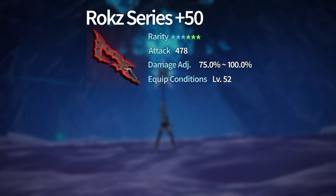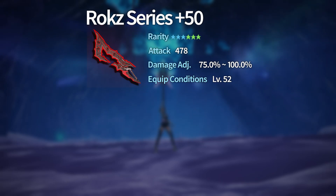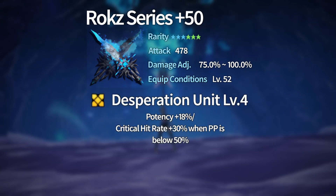The next item potential is available on the reddish-colored Rocks series weapons. Called Revolutionary Unit, at level 4 it provides 24 potency and 20 PP recovery when you take damage. The third item potential is for the bluish-colored Rocks series weapons, called Desperation Unit. At level 4, it provides 18 potency and 30 critical hit rate when your PP is below 50.